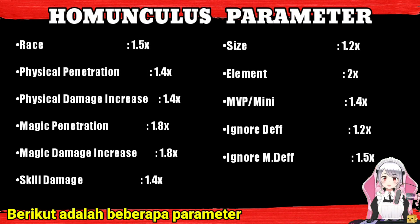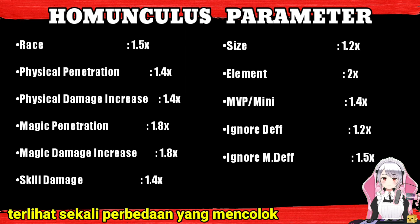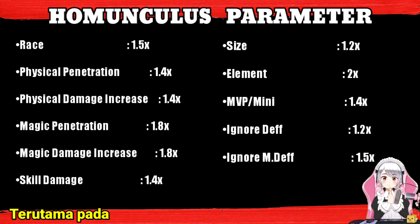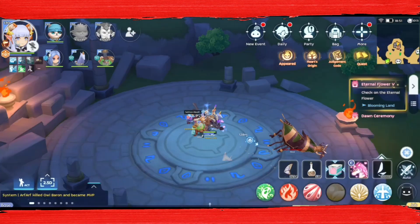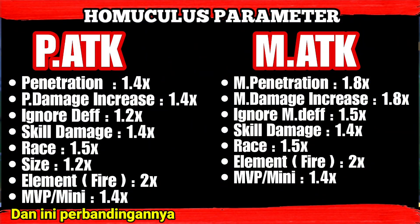Here are some of the parameters possessed by the homunculus. If you look closely, you can see a stark difference between physical and magical parameters, especially on physical penetration, physical damage increase and magic penetration, magic damage increase, which nominally is quite far. And this is the comparison.